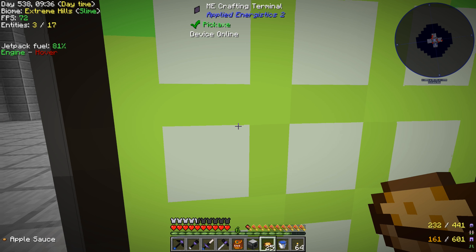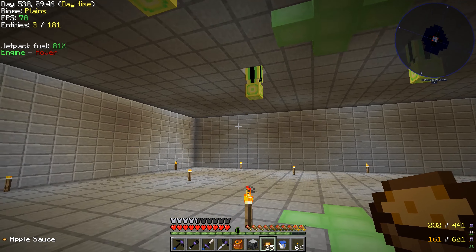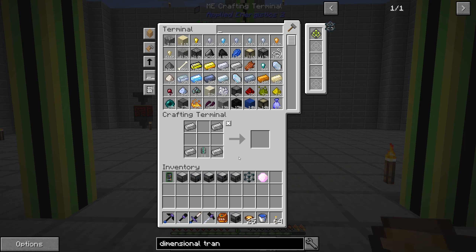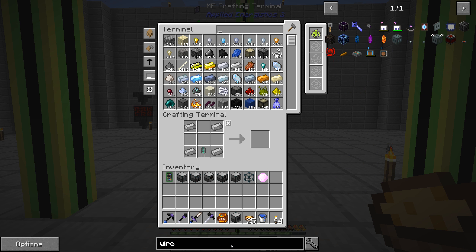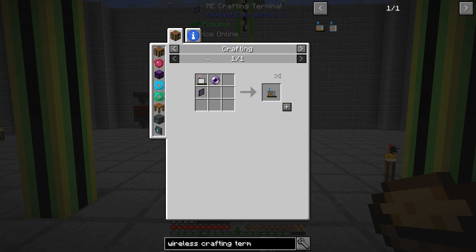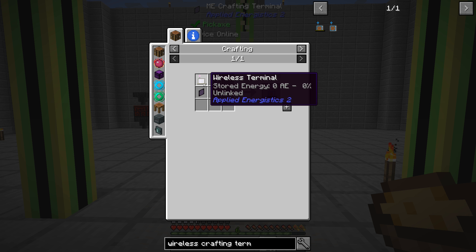We have the Applied Energistics stuff down here but I don't have access to my stuff, so if I'm over here working on something and I need another cable, I have to come all the way up. We should probably look at making ourselves the wireless stuff. There's the Wireless Crafting Terminal in here from the Wireless Crafting Terminal 2 mod, made by Password. We should go ahead and take a look at making one of these. That requires an AE crafting terminal, a Fluix Pearl — which is an Ender Pearl — and some Fluix Dust.